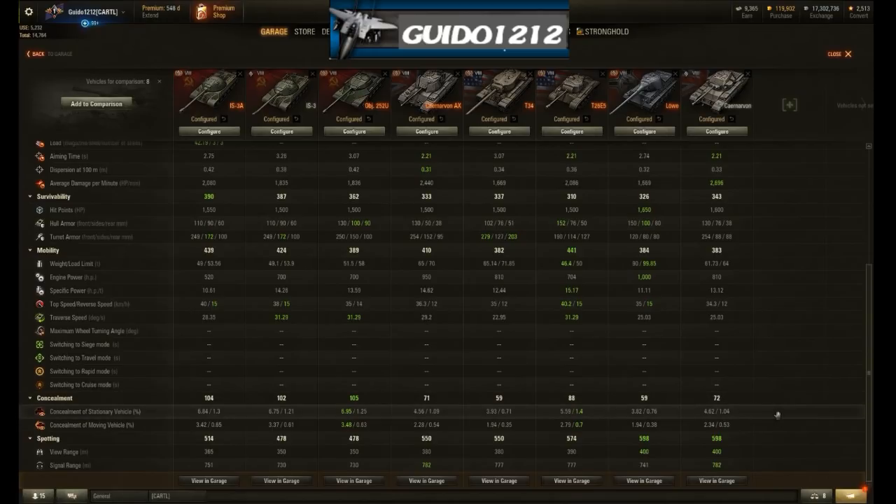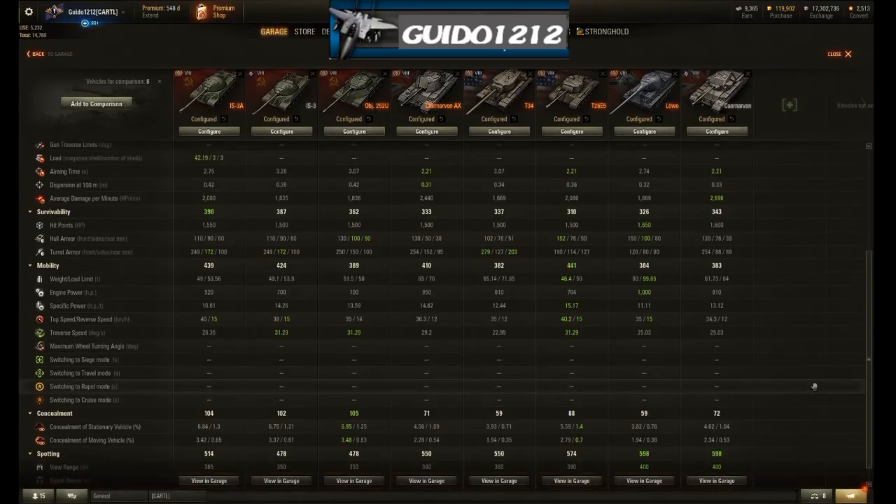Concealment is high for a tier 8 heavy tank, strangely — Soviet tanks are much more stealthy, probably due to their relatively low silhouette. View range is 365, which is somehow better than the regular IS-3 turret at 350. So to summarize: mediocre chassis, the gun is riding around on a mediocre platform, derpy and subpar gun, but an overpowered game mechanic — an auto-loading gun that fires faster than the IS-3 in single-shell mode.